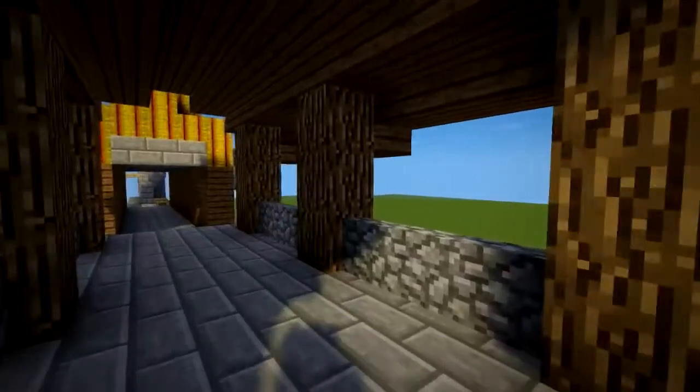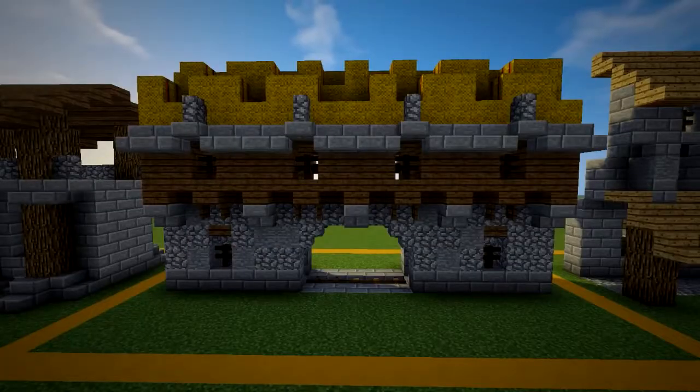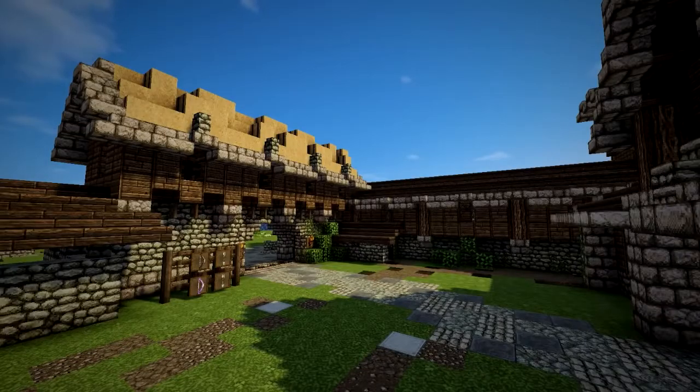Number nine has a walkway above, useful for areas patrolled by guards. Number ten is an example from my let's build world where I use it as a gated entrance into the courtyard of a larger building.